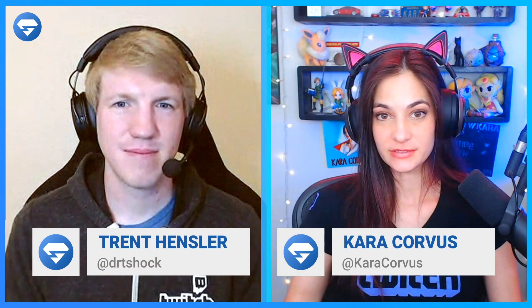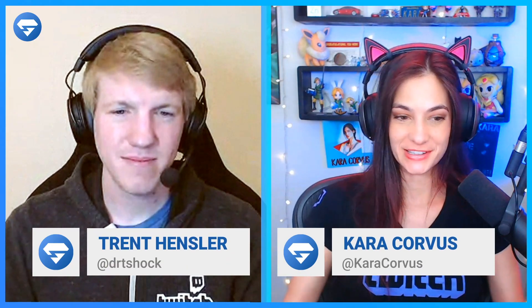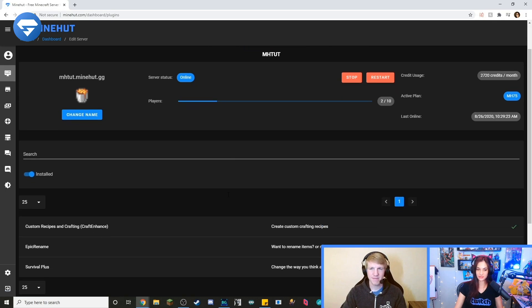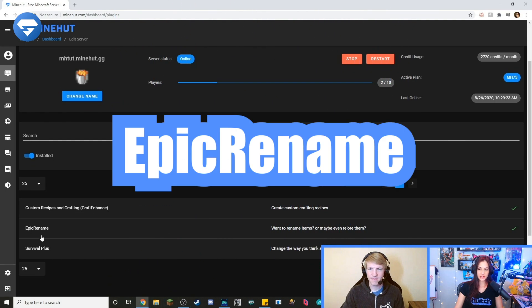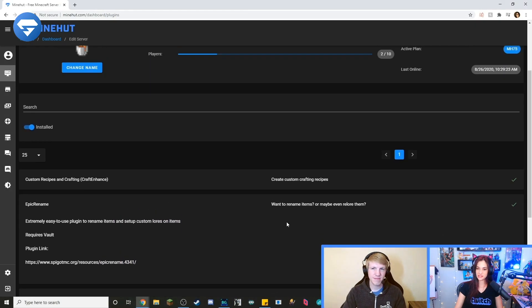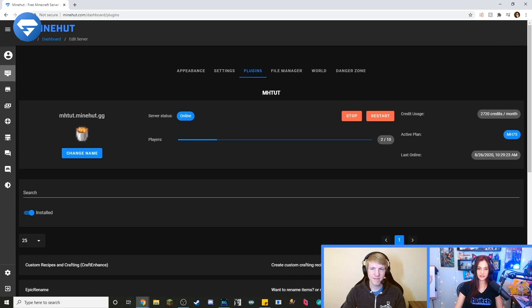So like with every plugin, you have to start by installing the plugin. And luckily we have already installed our plugins for today. Today we're doing Epic Rename. So once you get that all set up and installed, go right on into your Minecraft server.